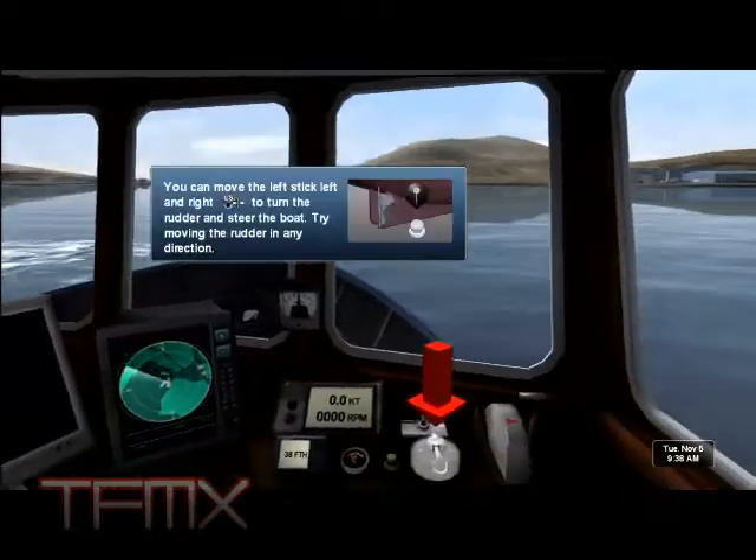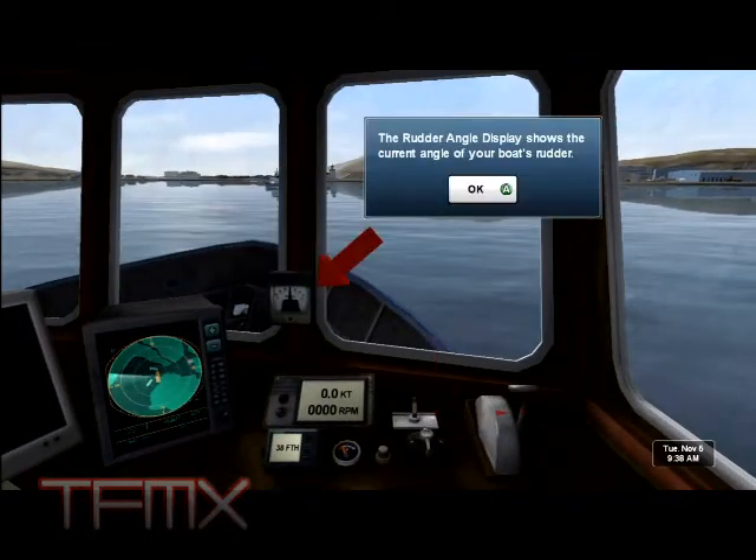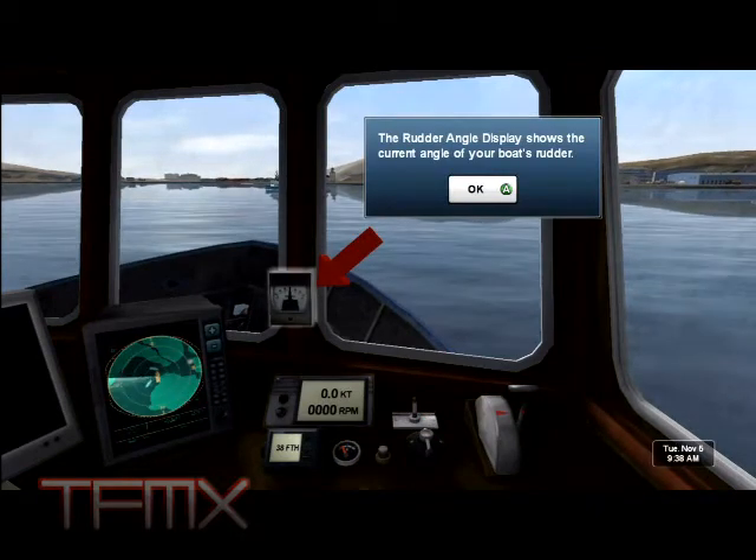You can move the left stick left and right to turn the rudder and steer the boat. The rudder angle display shows the current angle of your boat's rudder.